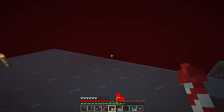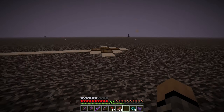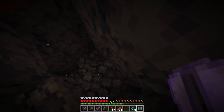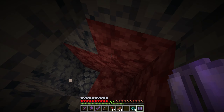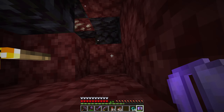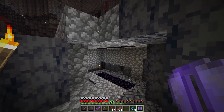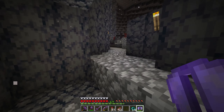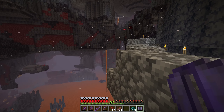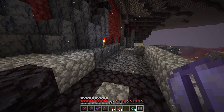If you guys download the world and want to fix the gold farm, go for it. The reason I put my portals above the bedrock ceiling is because my initial spawn was pretty bad - we initially spawned our portal in a basalt delta, right on the edge of a lava lake. I had to encase it in cobblestone, and as soon as I got above the bedrock ceiling I went ahead and did that.